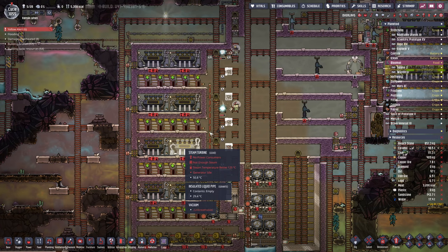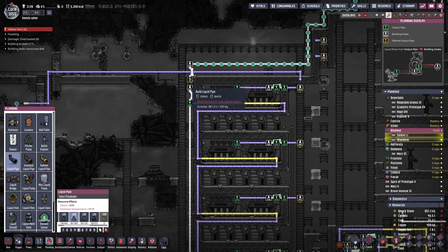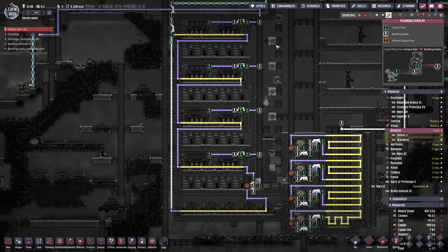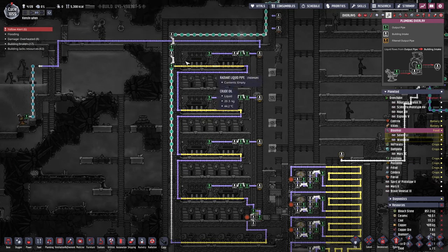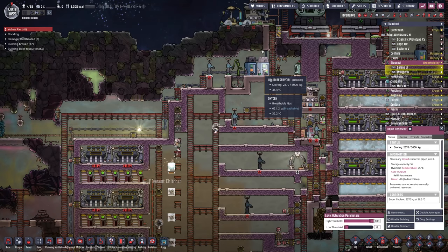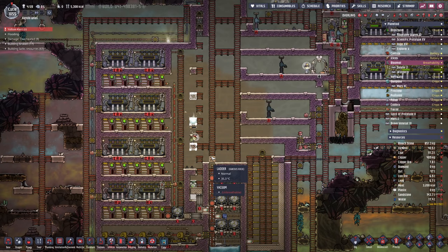Now that we've got this area mostly done, it's time to fill the loop with supercoolant. That supercoolant should start filling up this whole area. Temperature's at 34 — yeah, it's fine. It'll flow all the way around and once it's all filled up we can disconnect that. We've got only about two tons of supercoolant left — we're probably going to need more before this is all over.